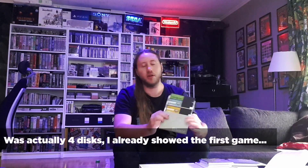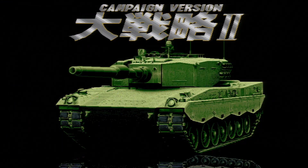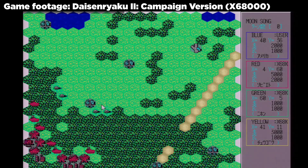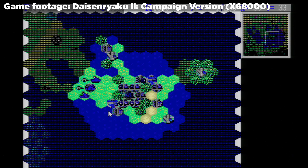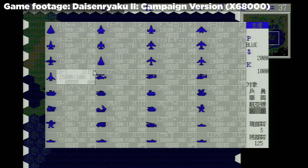Then we have three discs from Systemsoft, all in four different colors. The first one is green, the second is blue, and the third is orange. The blue and orange ones say 1 and 2, and the first one says nothing - so I'm guessing this is the opening disc and then 1 and 2. It says campaign version of 2, I think. We'll have to try that game out and see what it is.